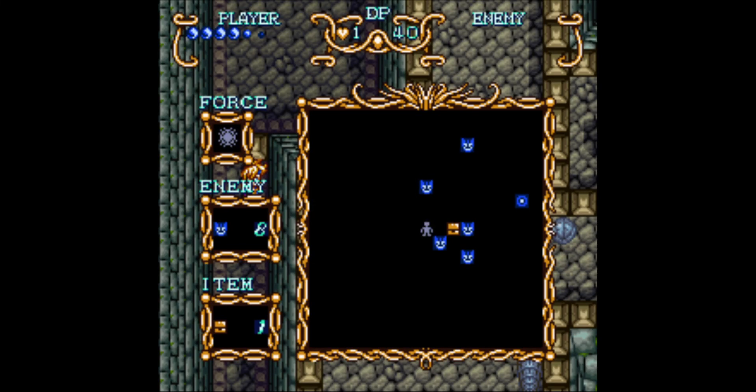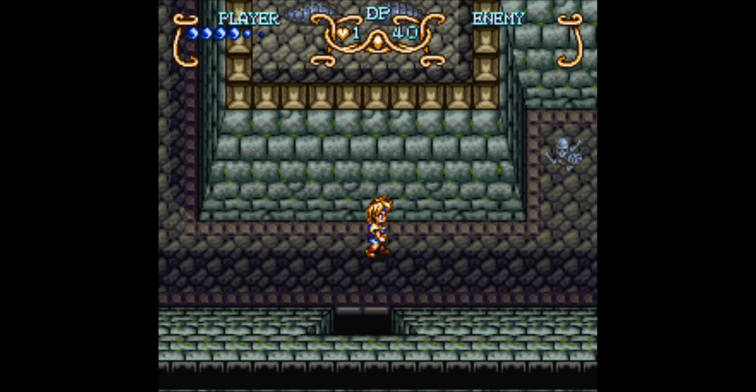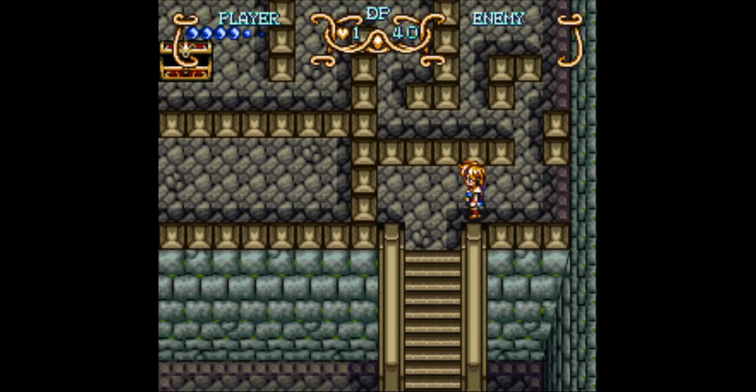Hey guys, and welcome back to another episode of Let's Play Illusion of Gaia. In the last episode, we put these two Incan statues to use. Actually, no — we have to put them into this mountain. We're trying to put them in a mountain, and I got a little bit further in here, but we haven't gotten as far as we need to yet. I wasn't sure exactly what to do here, but I remember what we're supposed to do now.